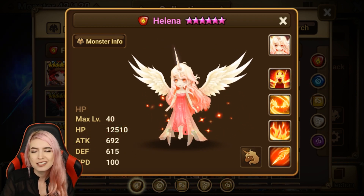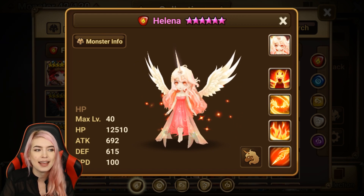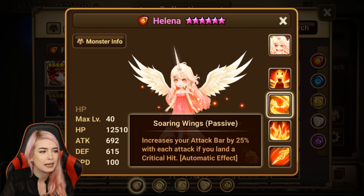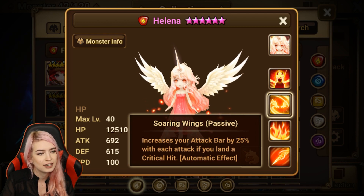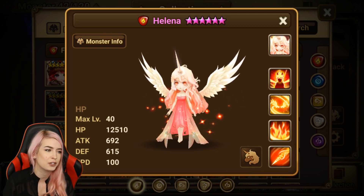The next unit on my list is gonna have to be Helena. She is one that when they gave her the buff I do feel like she became a little more usable. But at the end of the day I feel like she's just a tank for a water unit to be honest. She's also an HP type, but with her passive it increases your attack bar by 25% with each attack if you land a critical hit — so she's an HP type but you have to have crit on her.